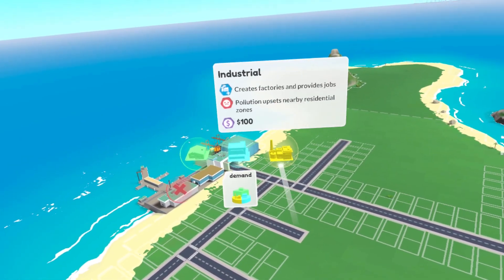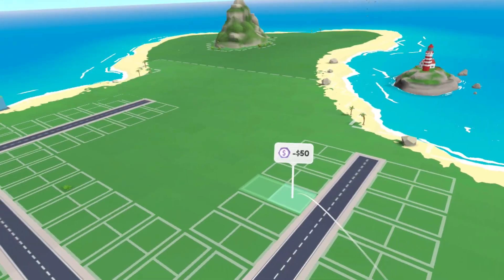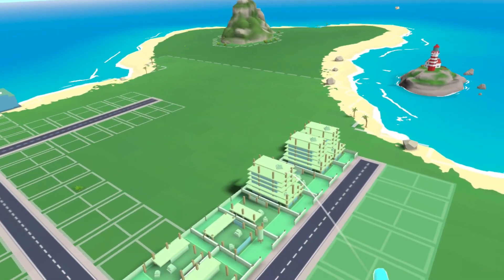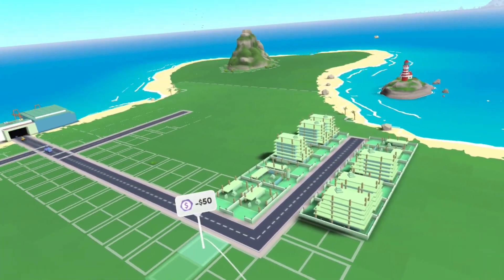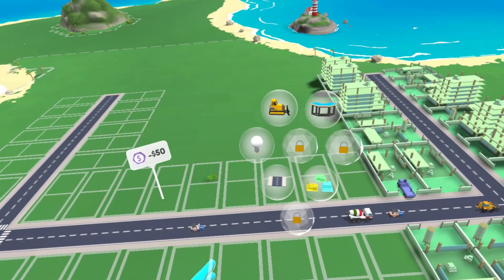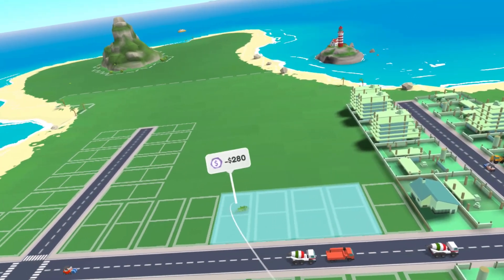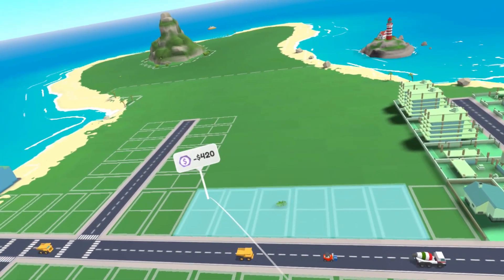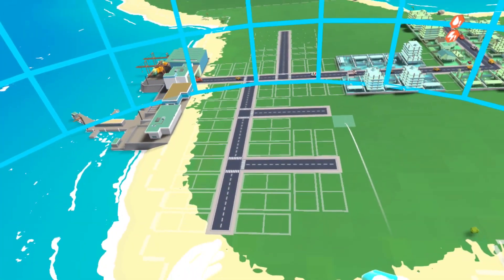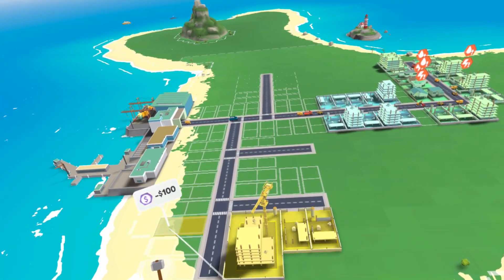We need a place to live for the people. Let's get this situated — they're moving in quick, not wasting no time. While they're working on that, I'm gonna go ahead and get the commercial area built in this middle section. Finally, the industrial zone — I'm gonna start that off in this little corner here.